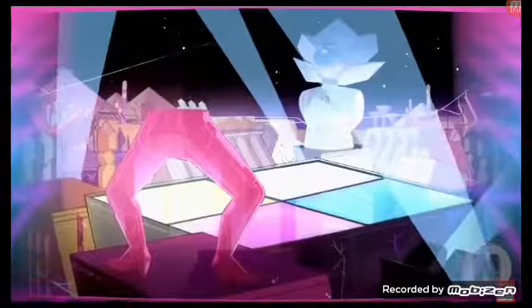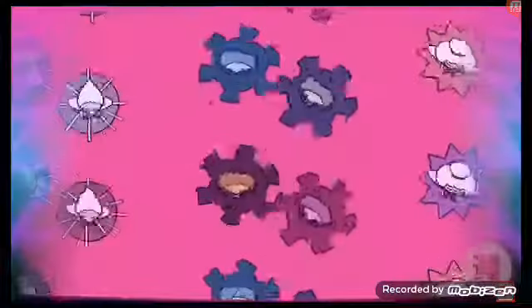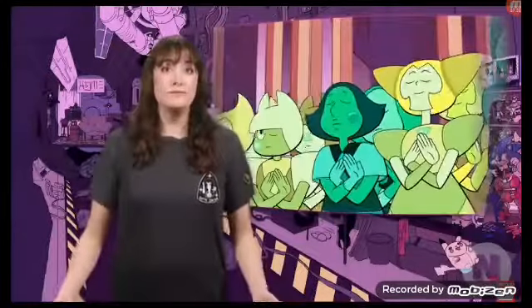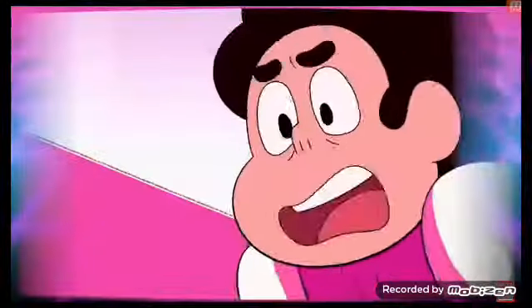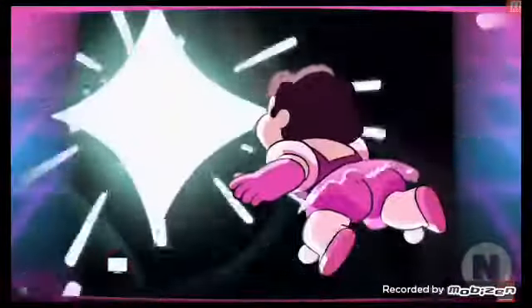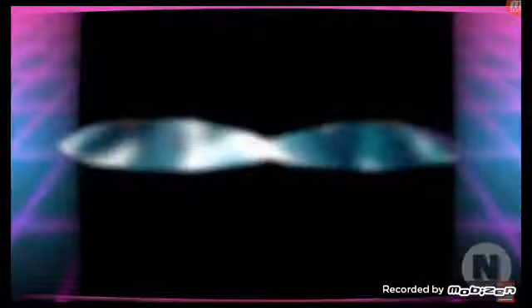Steven is hoping to corner White Diamond on the dance floor and convince her to save Earth. But when White Diamond doesn't even show up to the ball, Connie convinces him to dance with her in front of everyone. As soon as they fuse into Stevonnie, Yellow and Blue Diamond throw them in jail and poof the rest of the gems. When Stevonnie devolves back into Steven and Connie, Steven knows they need a new plan. He decides to try to intentionally enter the psychic realm to contact his dad and Bismuth for help.